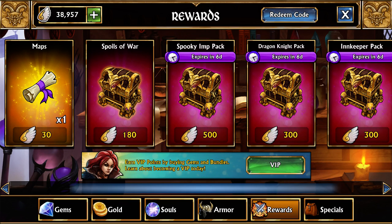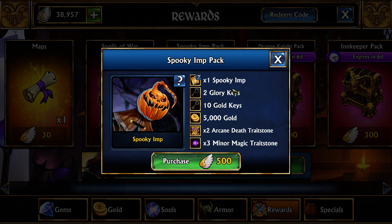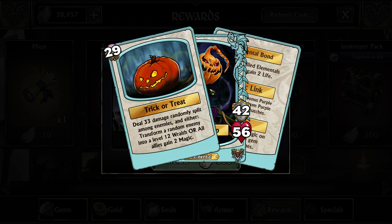Hello everyone, I am Tacit and today I'm going to be going over the Spooky Imp. This is the last of the primal imps, the purple one, and now there's one for every single color. He is a bit different from all the other ones — he is the first troop in the entire game to have a transform ability on an enemy. The Werewolf can transform between villager and werewolf and loop back and forth, but this is the first time you can actually transform an enemy into something else.